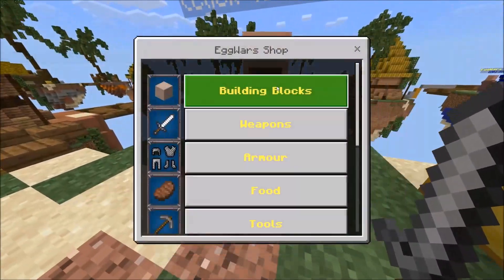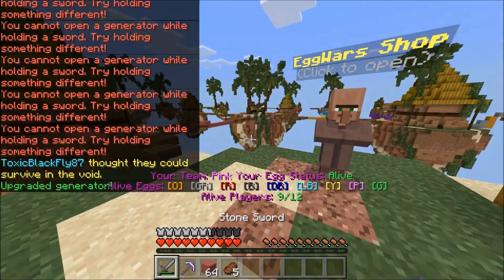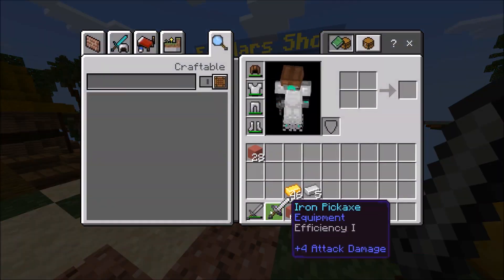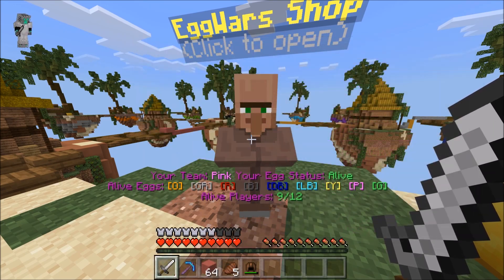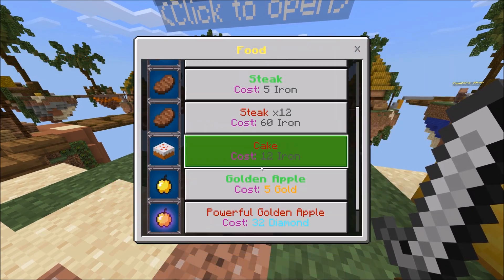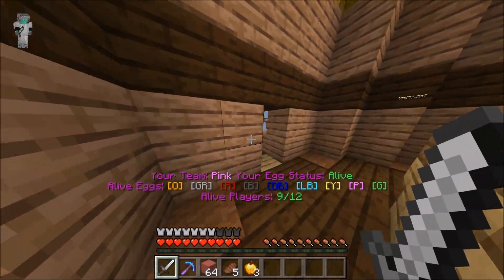Let's get some obsidian cover here so the enemy team has no idea what's happening. Get some more blocks — a full stack of those. Let's upgrade this — boom, there we go. Got to get an iron sword, a better pickaxe, and then we're heading out again. Got the best pickaxe possible, and let's grab a chain helmet — slightly better than nothing. Got two or three gapples. We've got the best pickaxe in the game — Efficiency 3 — it's gonna tear through people's defenses.